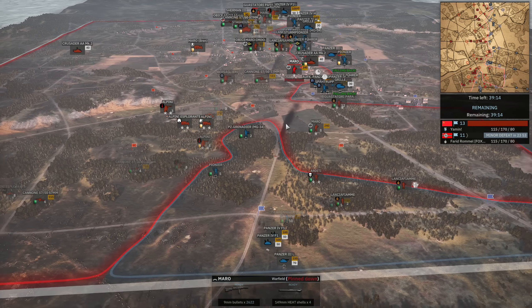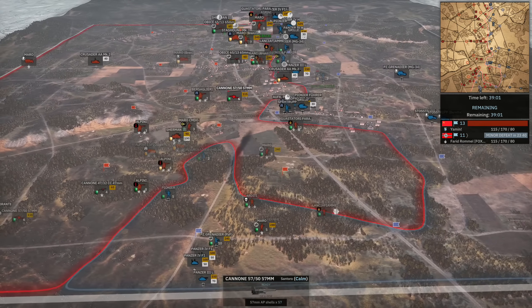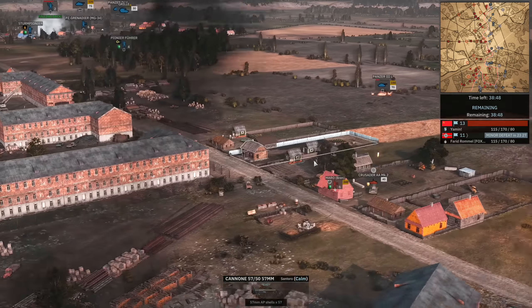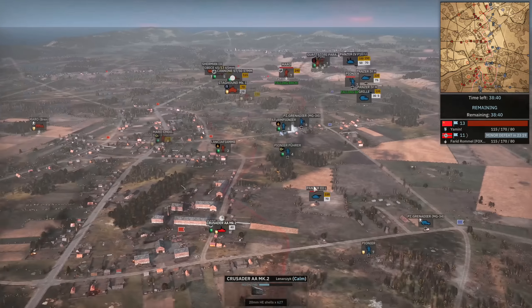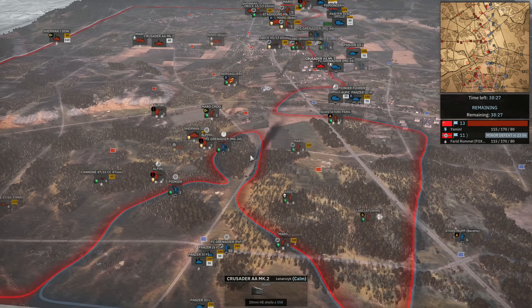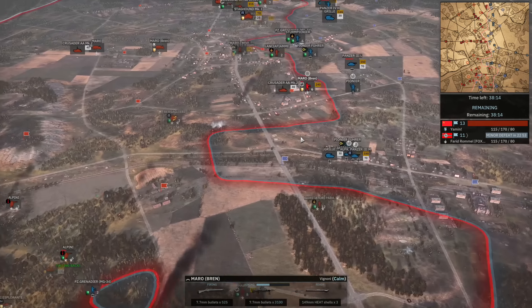Farid's in a tough position — he's been forced out of the town, and when you get forced out of that southern part of the town it's really hard to get back in because your reinforcement road is so easy to cut off. He did take out both infantry, so the only thing holding that town is a weakened Maro squad and the Crusader AA, which has revealed itself to the Panzer III — but the Panzer III is not firing at it yet. Tanks just have really bad line of sight sometimes, and this is a good example of that. The 20mm will slowly chip down the health of the Panzer III over time, and you might actually see the Crusader AA get the kill — it has medium stealth, which is why the Panzer III can't see it.